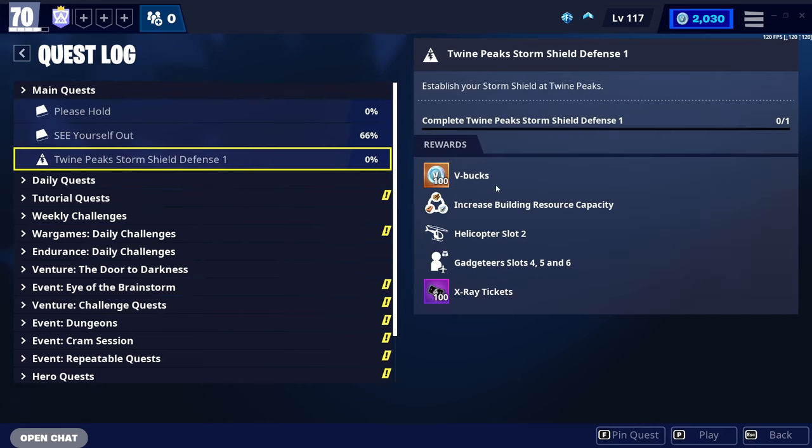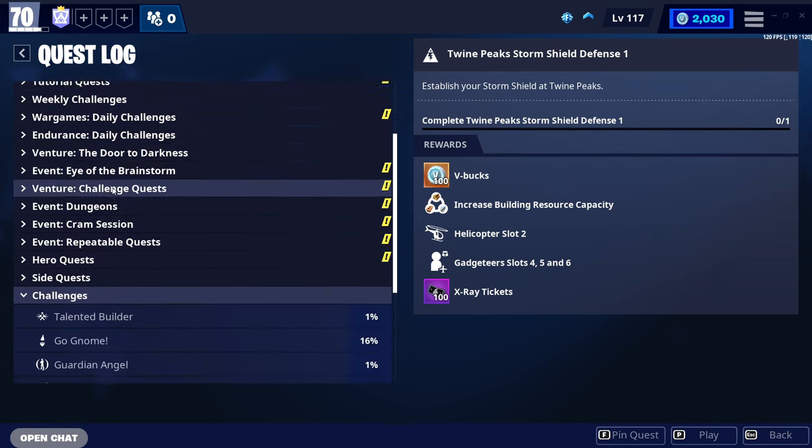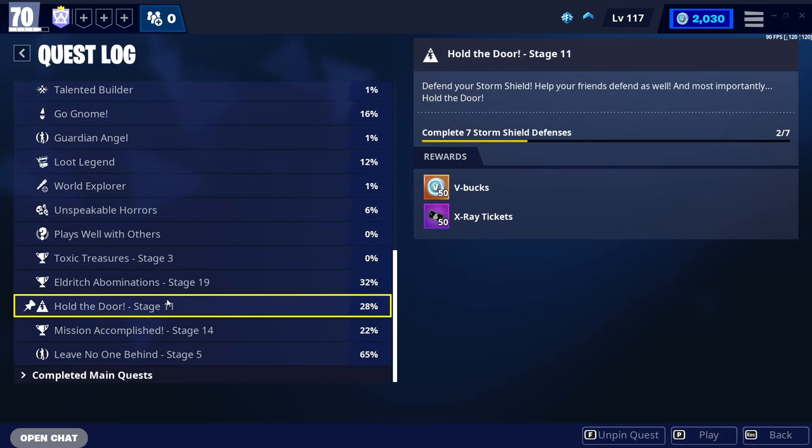These storm shields are actually vital for evolving your weapons to 130. For the second section of this method, you want to head down to your challenges and find the challenge Hold the Door. For every single Hold the Door you complete, you get a total of 50 V-Bucks.